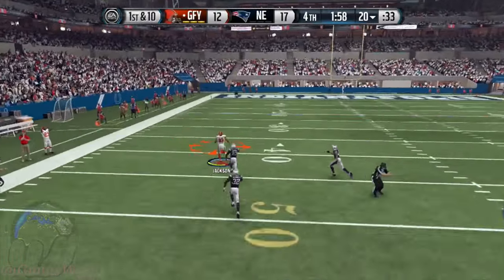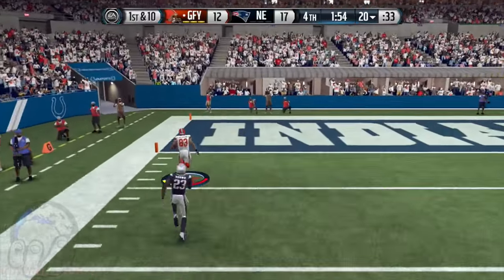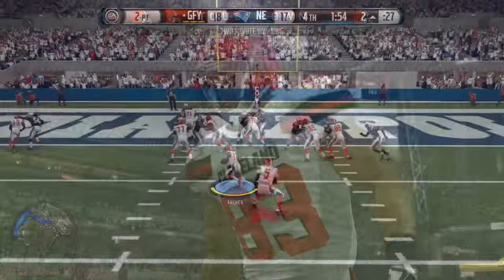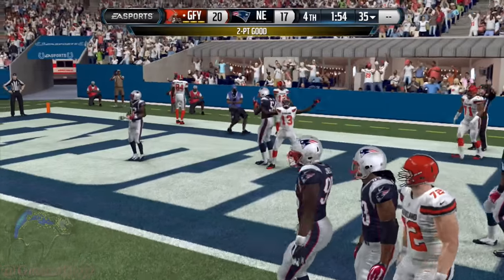We get the ball back, and then finally Vincent Jackson decides to get open. We're going to go ahead and run this for six real quick and proceed to continue with the Ty Law after we do this. But I think they still have a chance to score — we're going to see what the computer decides to do.